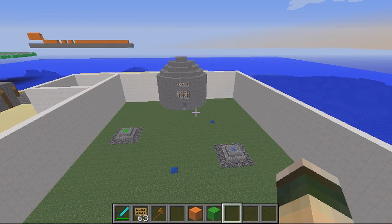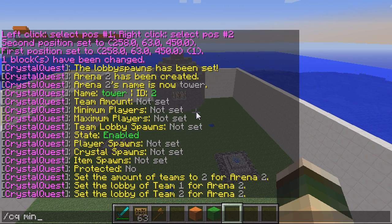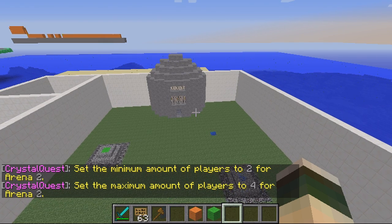Then you want to set the min and max players. To do this you do CQ Min Players, ID so 2, and then the number — I want the minimum players to be 2. Same again for Max Players — 2 for the ID and 4 for the number. So max players is 4 and min players is 2.